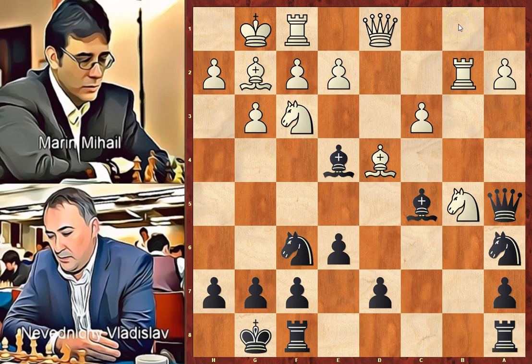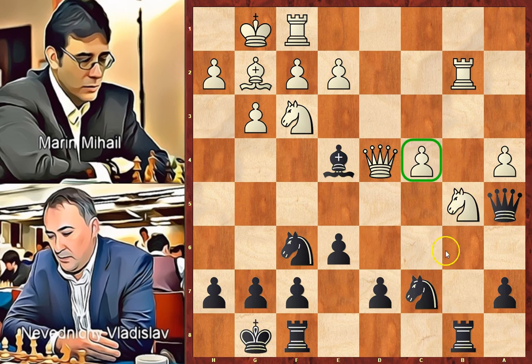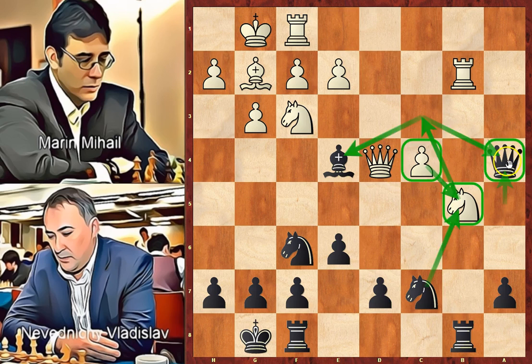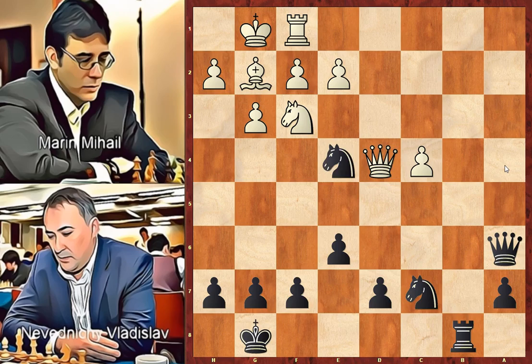Rook to b2, rook a to b8, attacking the knight for a second time. A4 defending. Bishop takes on d4, queen takes on d4, looking at the pawn on a7. Knight to c7, attacks the knight and the queen defends the pawn. C4 defending the knight one more time, and if black takes on b5, white will take with the c-pawn and have a pawn majority on the queenside. Black cannot take on a4 due to knight to c3 forking the bishop and the queen — white will win a piece. Let's see that line: after queen takes on a4, knight to c3, queen to a6, rook takes on b8, rook takes on b8, knight takes on e4, knight takes on a4, queen takes on e4. That's why in the game a6 was played.